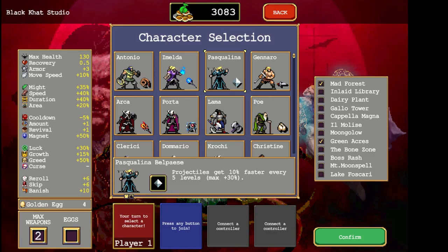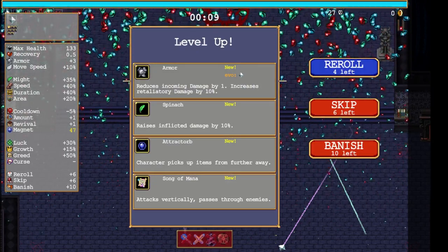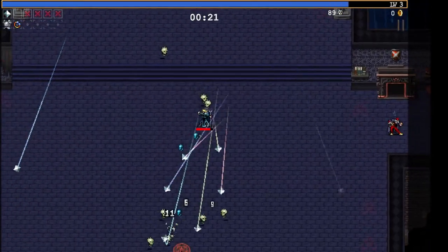Hey, Black Cat here, back playing Vampire Survivors, this time with Pascalina. She gets 10 projectile speed every five levels up to a maximum of 30. I'm looking for something specific — there's the armor. Pascalina's ability is Rune Tracer and it upgrades with armor to No Future.